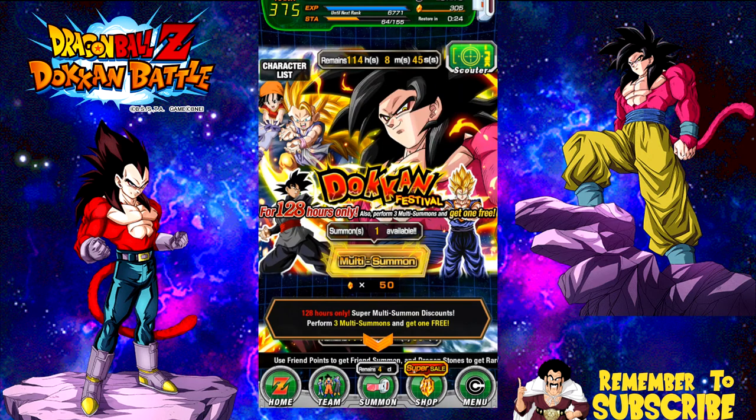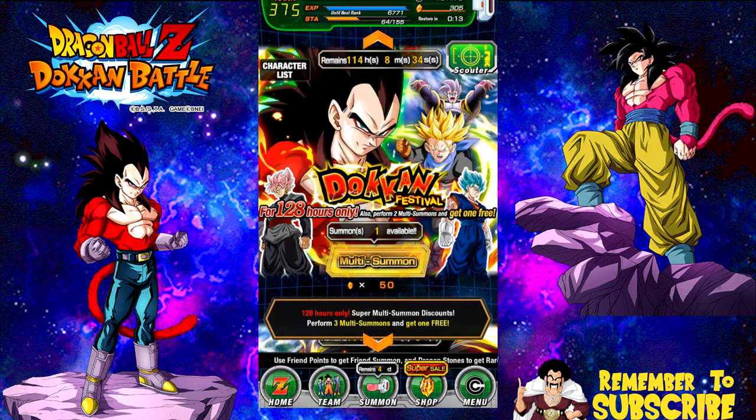I get my fourth one for free. I want another dupe Super Saiyan 4, another dupe Super Vegito, and another dupe of Super Saiyan 3 Goku. On the Super Saiyan 4 Vegeta banner, I want that Trunks — I still haven't gotten him. I think Trunks is available on both banners though. I also want Rose, Vegito Blue, and Super Saiyan 4 Vegeta.